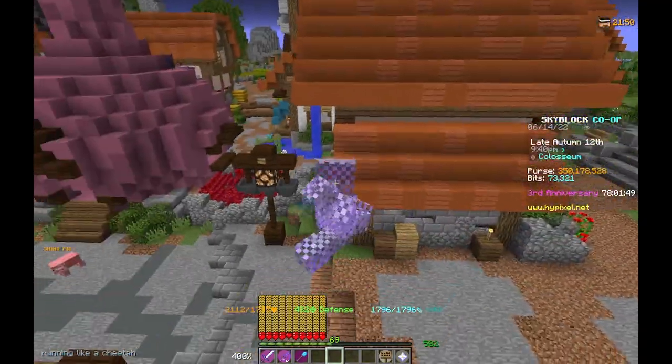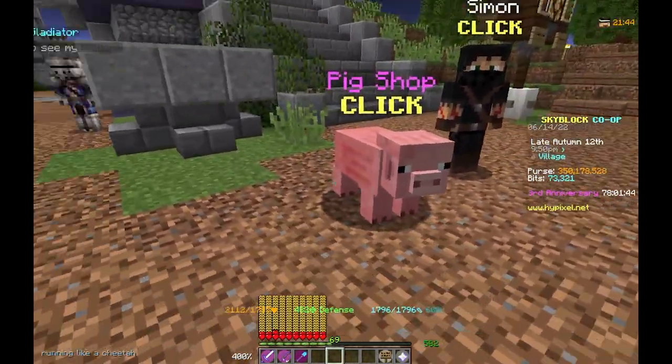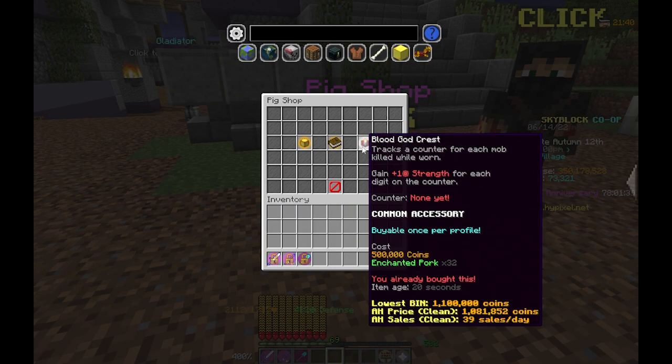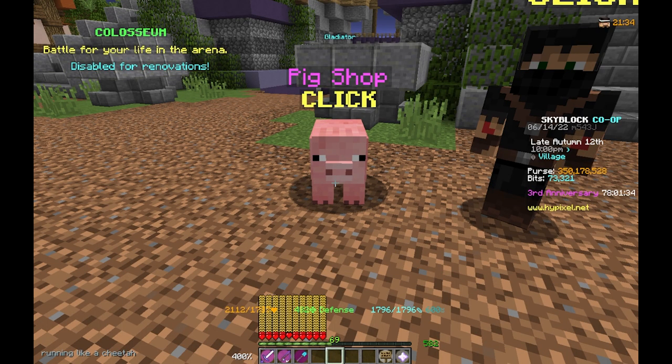Hey, what's going on guys, my name is Insulta and today I'm going to show you what to invest in. We're going to be talking about the Pig Shop. The Pig Shop offers the Art of War and the Blood God Crest, and also Simon gives us the Crab Hats.